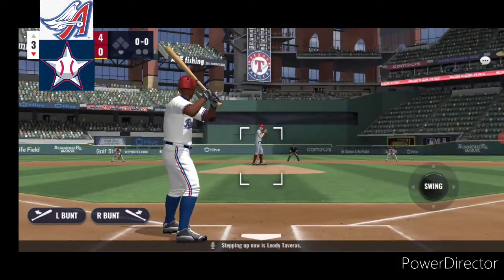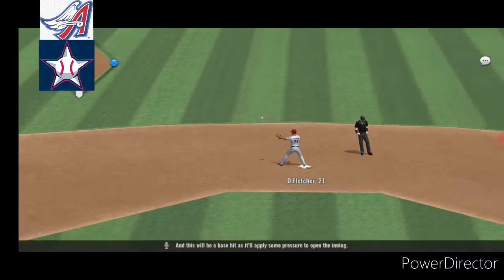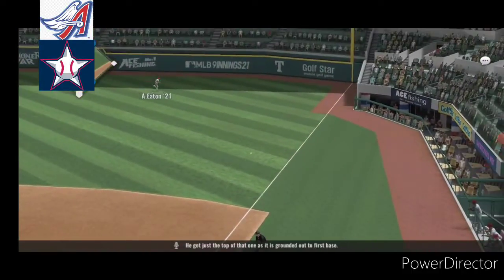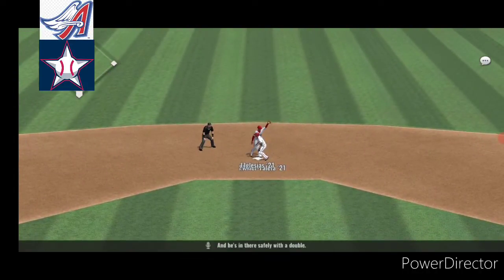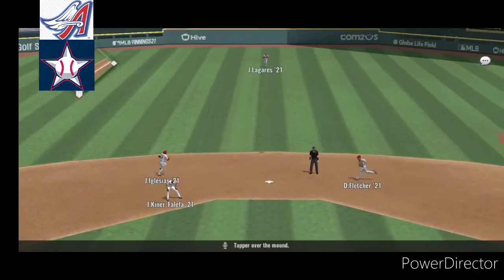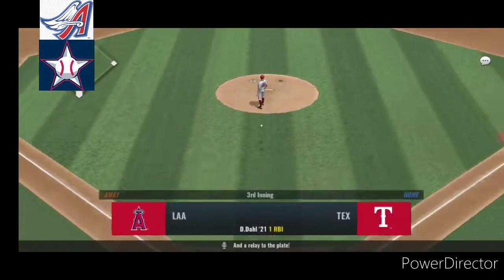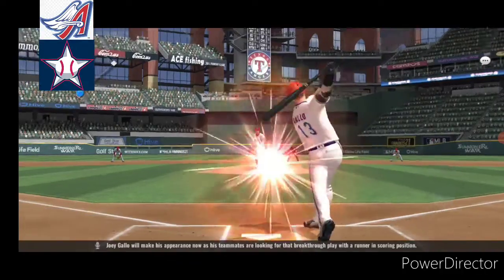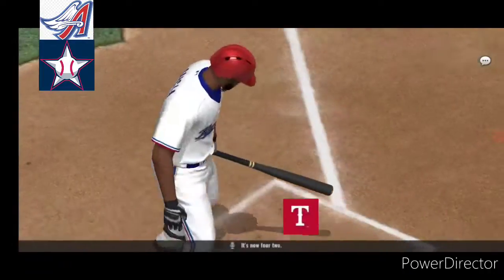Stepping up now is Clio De Taveras. This is hit to the left side and will be a base hit, applying some pressure to open the inning. Isiah Kiner-Falefa will try again. He's 0 for 1. He got just the top of that one, grounded out to first base. And he's in there safely with a double. Here's David Dahl. He's singled in his last plate appearance. Tapped over the mound. He'll tag up and heads for home, a relay to the plate. One run has scored. Joey Gallo's teammates are looking for that breakthrough play with a runner in scoring position. That'll drop for a base hit, and the runner comes in from third. It's now 4-2.